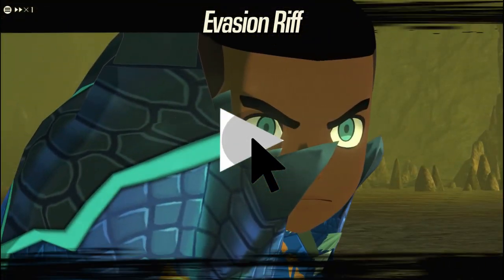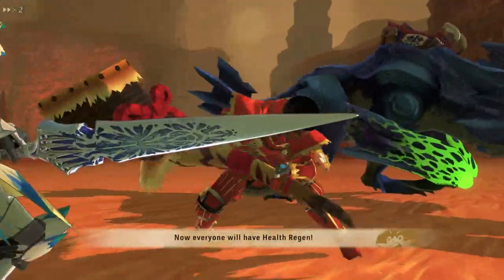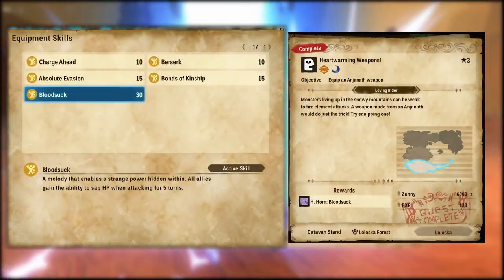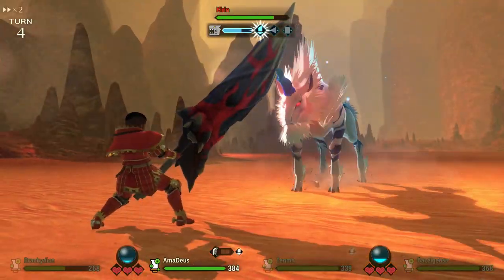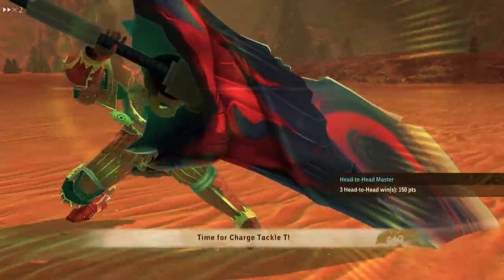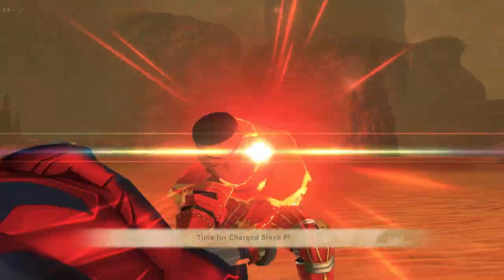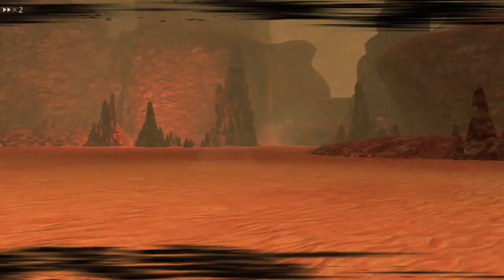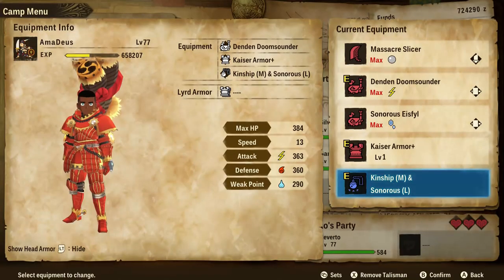Evasion Riff is cool and all, but what if I told you that you could recover HP simply by attacking? Yes, this is where the skill Bloodsock comes into play. When used, all allies will be able to recover HP when attacking. After further testing, it looks like the amount of HP you recover is about 20% of the damage you dealt. This wonderful song will boost your sustainability and almost make you forget what potions are. Bloodsock will last for about 5 turns.